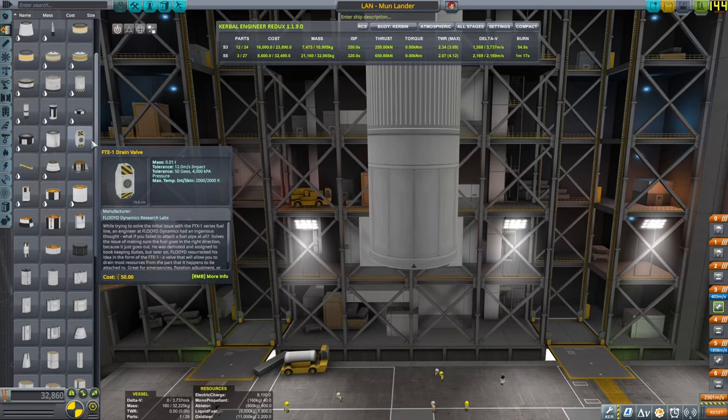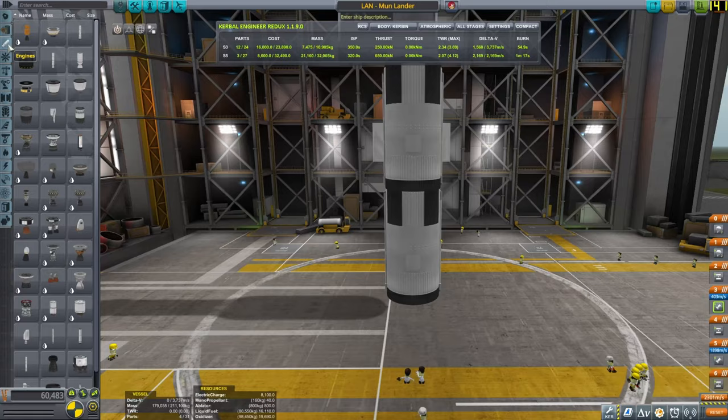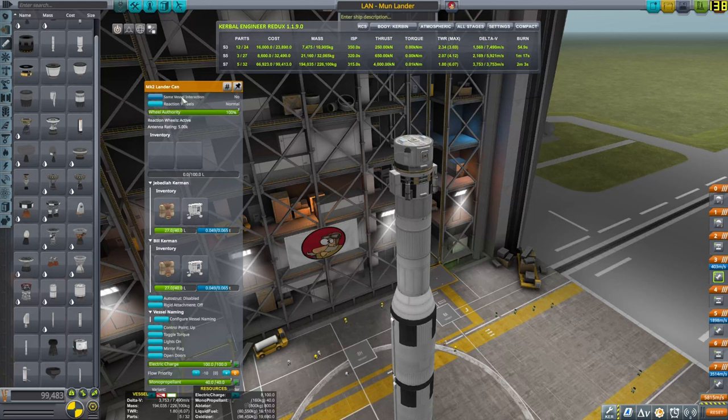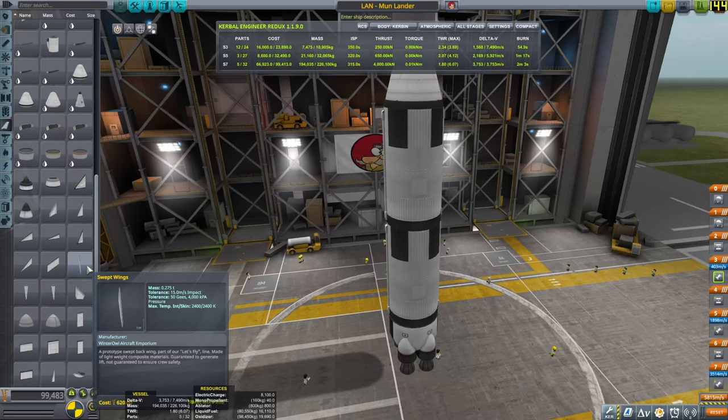I'm using only graphical mods here — not part mods or life support mods — and I'm also using Kerbal Engineer, which gives me a readout of thrust-to-weight and delta-V. These are parameters that tell me my thrust, which determines whether my rocket can launch above Kerbin into orbit if thrust-to-weight is around 1.8 or 1.1, and delta-V, which is essentially my mileage per gallon.